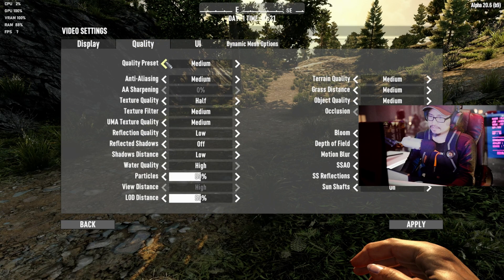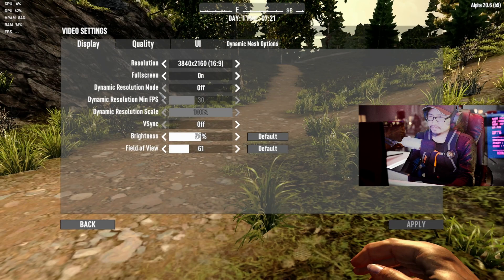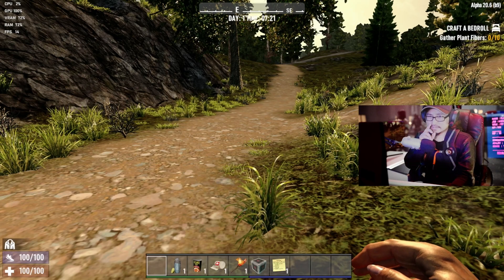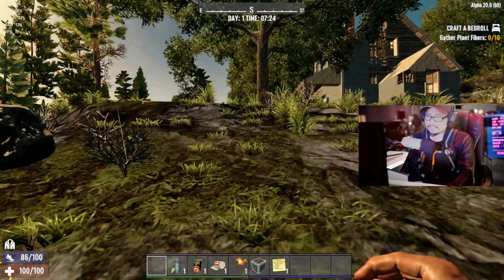Ultra - no wonder. Dropping to super low, apply. Making sure v-sync is soft. The graphics look more colorful now, but yeah, better - a decent frame rate of 17-16 FPS.